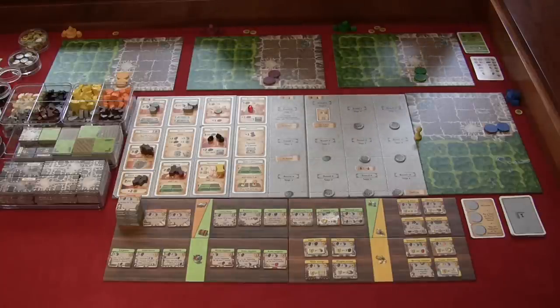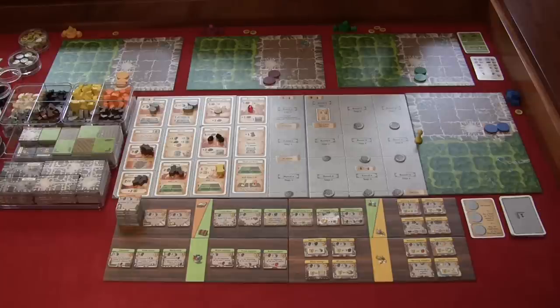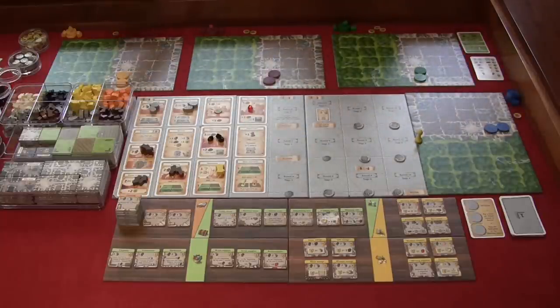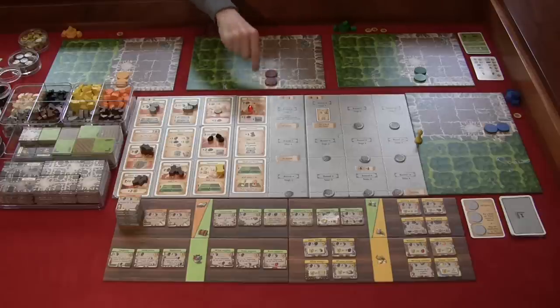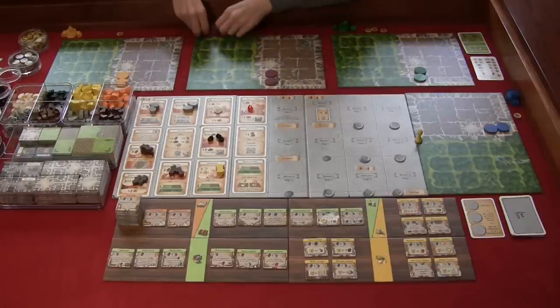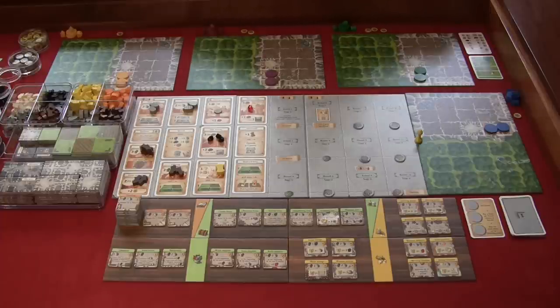Randomly choose a starting player. The first player gets one food, the next player also gets one food, the third player gets two food, and the fourth player gets three food. Each player starts with two dwarves in their first open dwelling area, a stack of three more dwarves they'll have access to during the game, and three stables. It's recommended to place one stable on top of your three-dwarf stack to remember those dwarves aren't accessible yet.